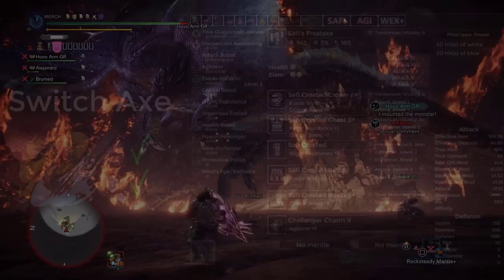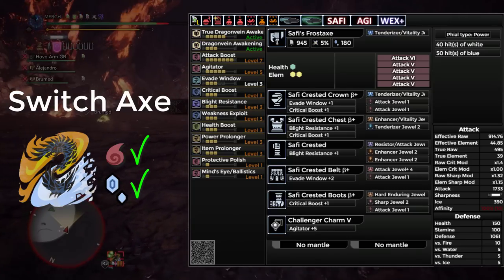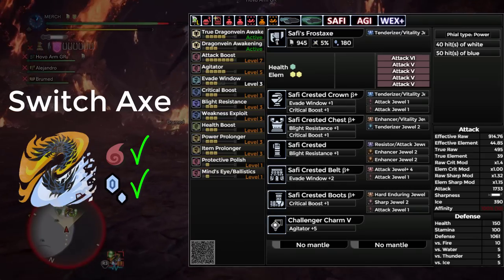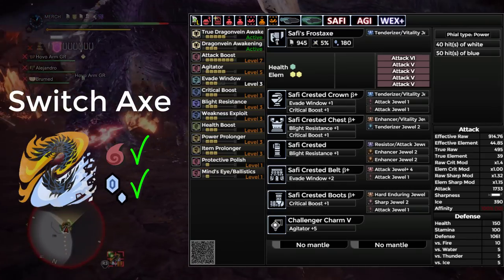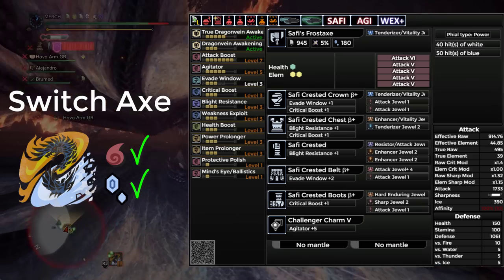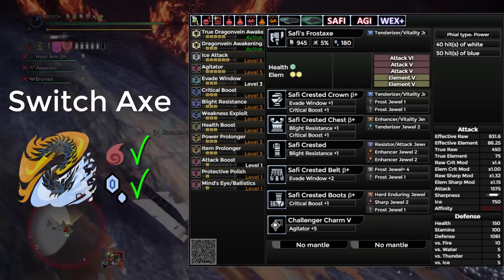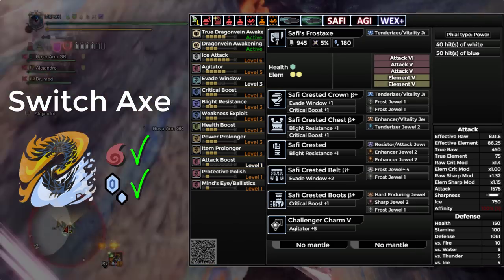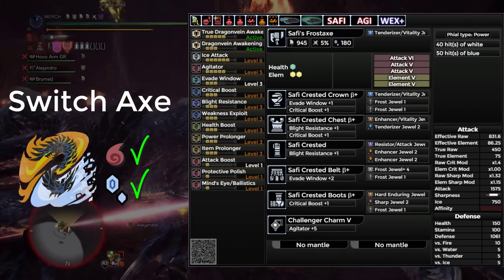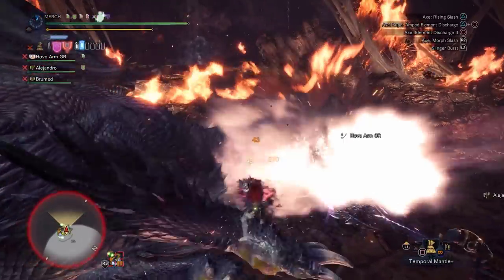Next, we have Switch Axe. We're going to be using Safi again, so just use the one with the corresponding element. The awakens are all Attack, and the armor is all Safi. As a whole, this gives you Max Attack Boost, Agitator, Level 3 Evade Window, Crit Boost, Blight Resist, Weakness Exploit, Health Boost, Power Prolonger, Item Prolonger, and one level of Protective Polish. This is a pretty raw-focused set, but because of how Sword Mode works you should have no problems hitting the Elemental Damage check. If you're struggling, use the alternate set which swaps two awakens for Elemental and replaces Attack Boost for Ice or Fire Attack — about 10% less Raw but nearly twice as much Element.